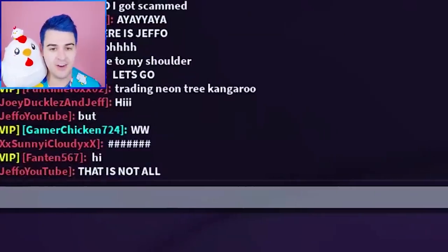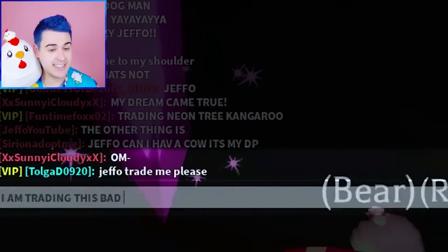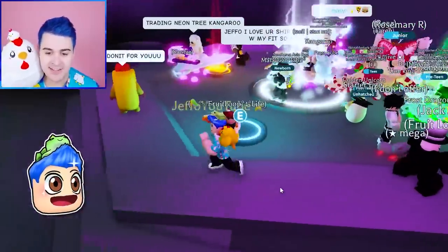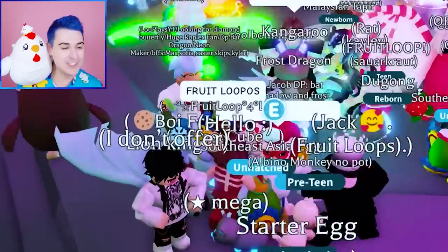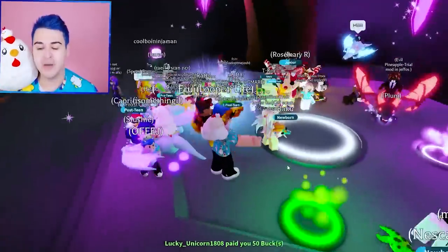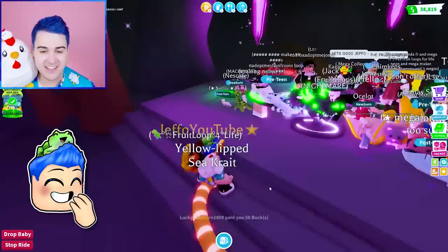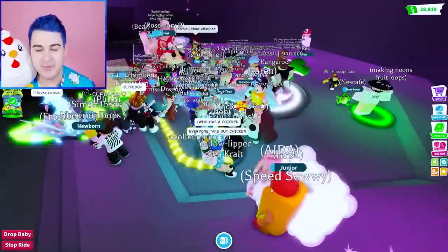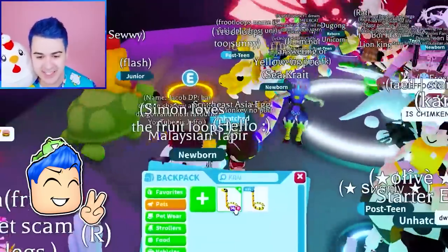We are trading this bad boy right now! We have a lot of people that want to offer. Should I place the final Sea Crate? We are making the Mega Neon Sea Crate! We're gonna slither away. Wait, I wanna see how many people have chickens. This person says can you show me Chimkin? I will show you Chimkin, and then we will trade the Yellow-Lipped Sea Crate.